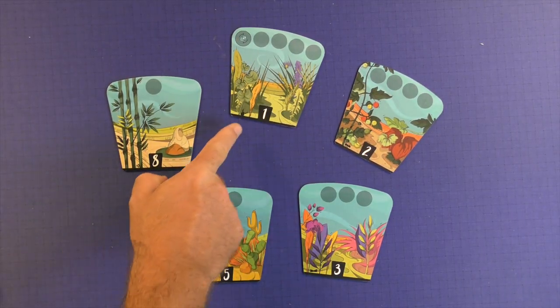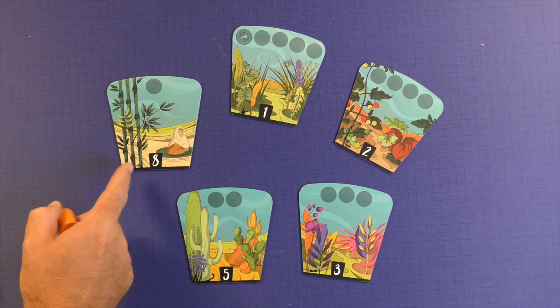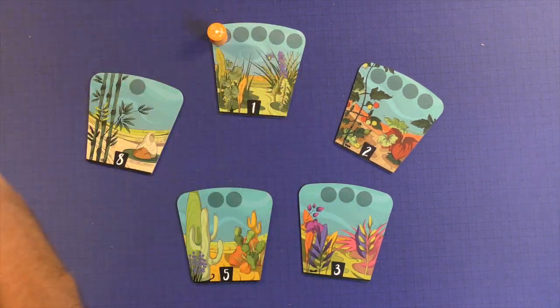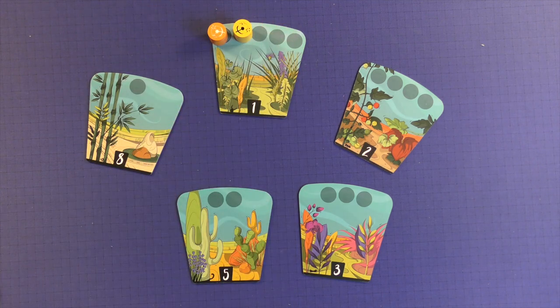You're going to have these tiles set up in 1, 2, 3, 5, 8. You're going to put the first player on this symbol right here, and the next person here, and if you wanted to play a third, you would go there.